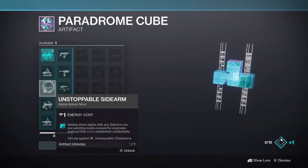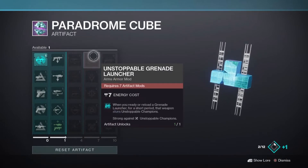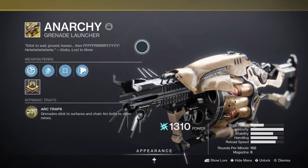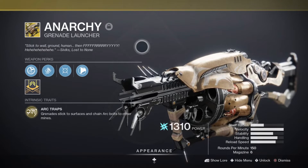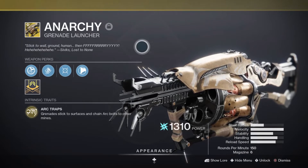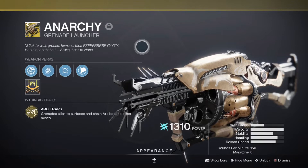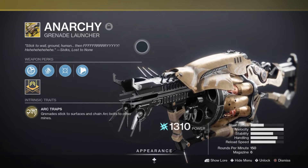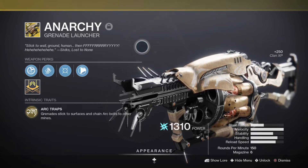Lastly, for Unstoppable Champions, this season's options consist of Side Arms and — Grenade Launchers! Bungie has somehow made Anarchy even more insane. Please, if you don't have Anarchy yet, stop this video, go get it, come back whenever you get it — go get Anarchy now. It was already insane, now it has a Champion mod to go with it, and on top of this there is even another mod we are going to talk about towards the end of this video that makes Anarchy and Grenade Launchers in general even more insane. Long story short, Anarchy was the best weapon in the game before these mods, and they made it even better.